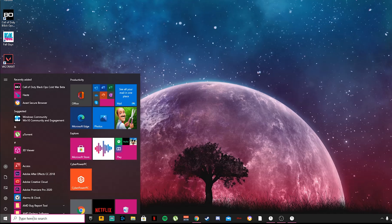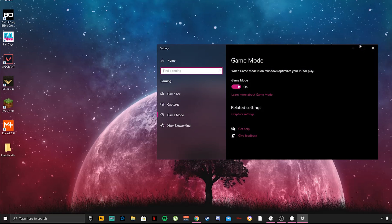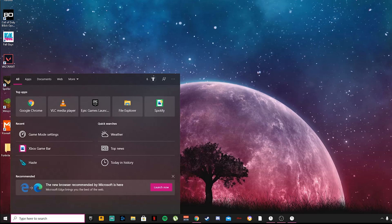Now click your search bar, type 'game mode settings,' and click Open. Make sure Game Mode is turned on as it helps boost performance. Then on the left side click Game Bar and make sure that is turned off — you don't want it recording clips, so turn that off and uncheck it.